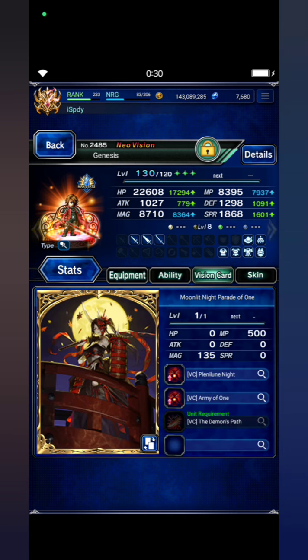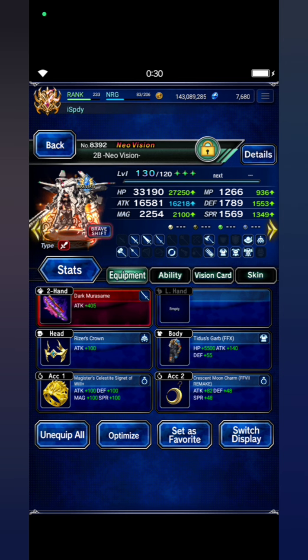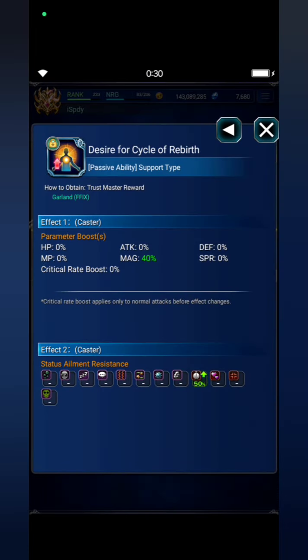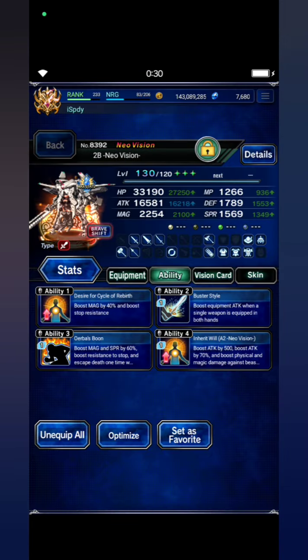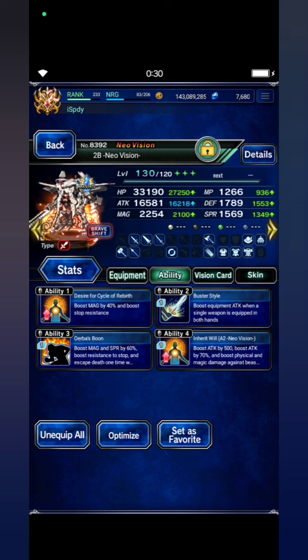With Ibarra Premium Vision card, next to be Neo Vision, just focus on his aggressive form. We need Vitium Ribbon here for stop immunity because I don't bring any support to boost stop resistance. With Desireful Cycle of Rebirth from Garland for 50% stop resistance, and Urbas Boon from Dota of Destiny Venue — you guys can equip all units with Desireful Cycle of Rebirth or add an Urbas Boon.